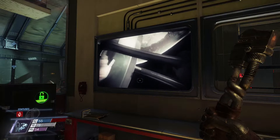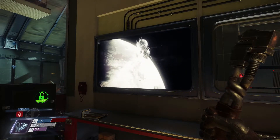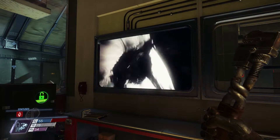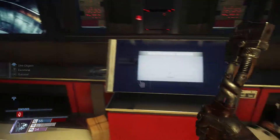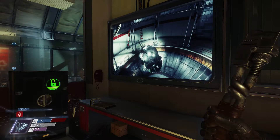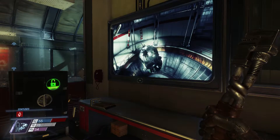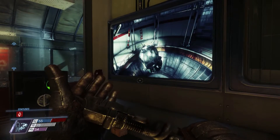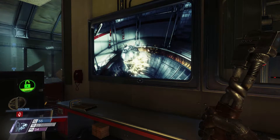Oh wow. So this - first contact with the Typhon. There's the mimic. I wonder if - nope, it's getting through. Yeah, that sucks for that guy. Okay, what about the weaver? Oh god, there's more to this. So this must be the containment room they kept it in. That's right - they stab one of them and make it into a weaver. Ridiculous. That's so weird.